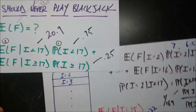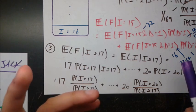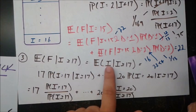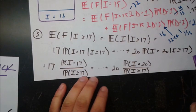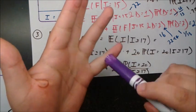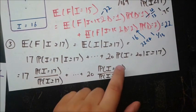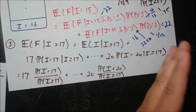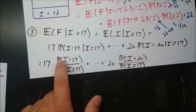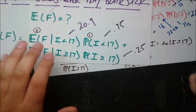All we have left is part 3. If the initial hand I is greater than or equal to 17, the dealer doesn't draw any cards, so E[F | I ≥ 17] is just E[I | I ≥ 17]. I can be 17, 18, 19, or 20 — we're not including blackjack (21) here. Using the definition of expected value: 17 · P(i=17 | i≥17) + 18 · P(i=18 | i≥17) + 19 · P(i=19 | i≥17) + 20 · P(i=20 | i≥17). Applying Bayes' theorem, each denominator is 0.25.